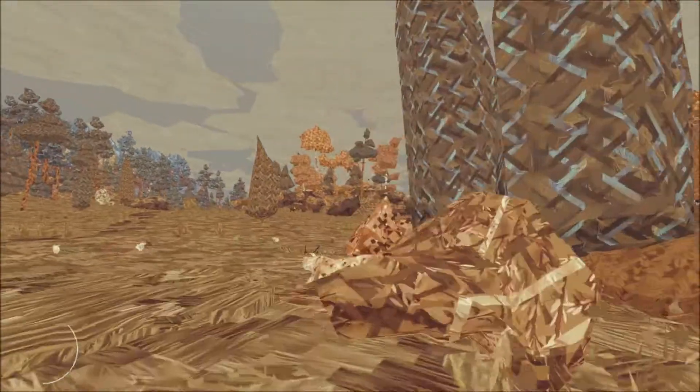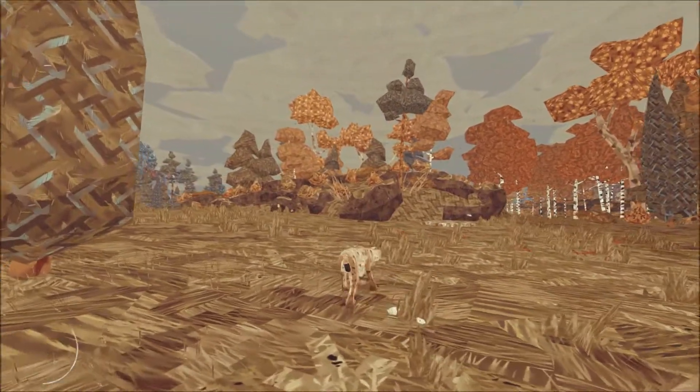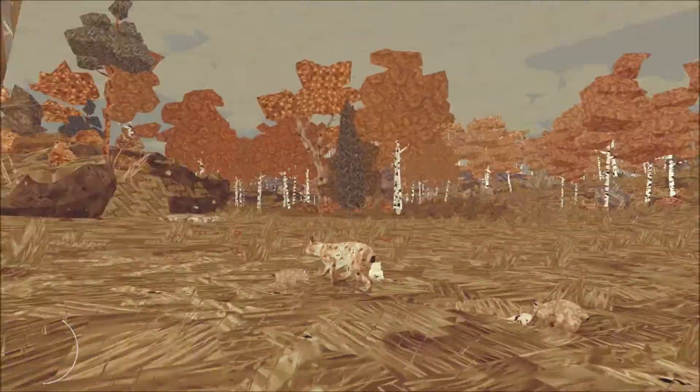Got one of those rabbits! You'll move up to bigger and better prey eventually. There's a symbol appearing — what does M mean? I don't really know. Did we stray too far from the tree?